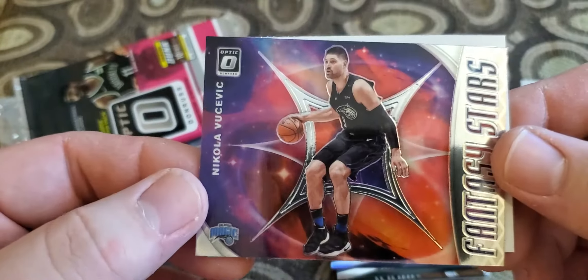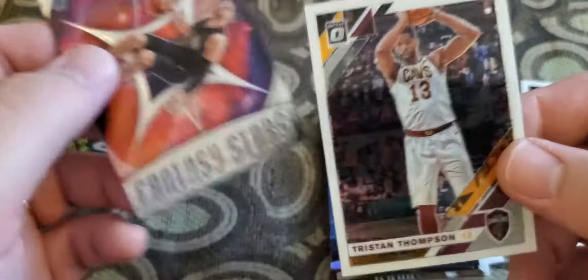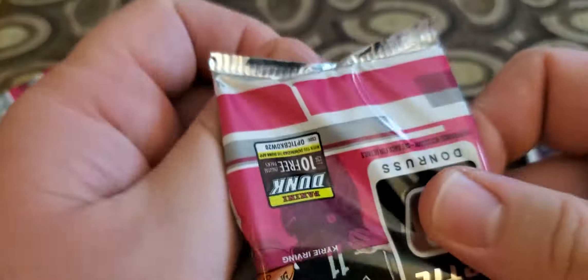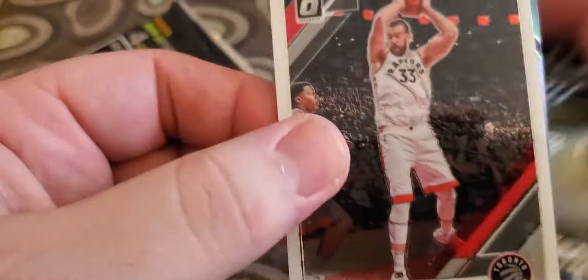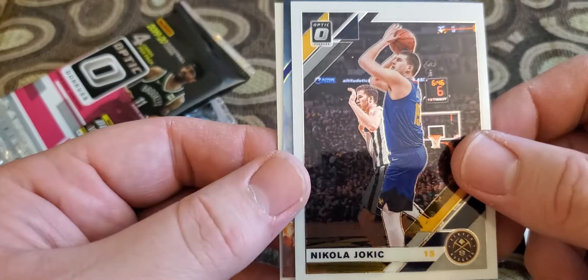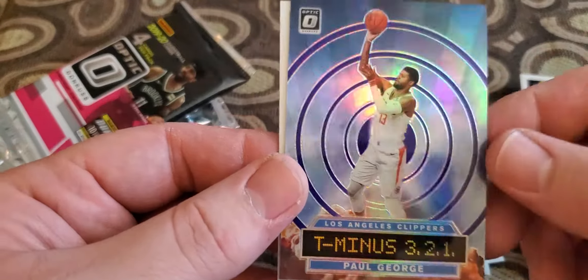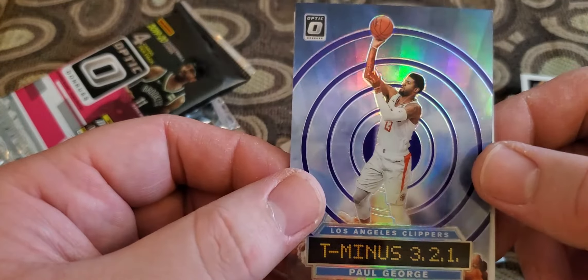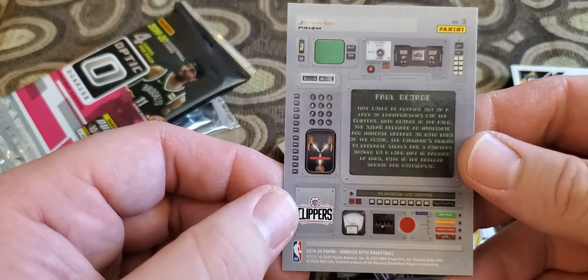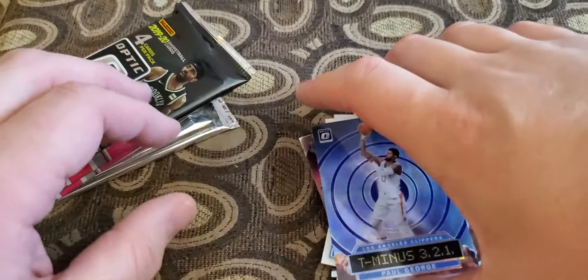Fantasy Stars: Nikola Jokic and Tristan Thompson — that's a cool card. I think the 'My House' looks really cool. Marc Gasol, Jokic, a Paul George T-321 insert prism, and a Darius Garland. I like these inserts.